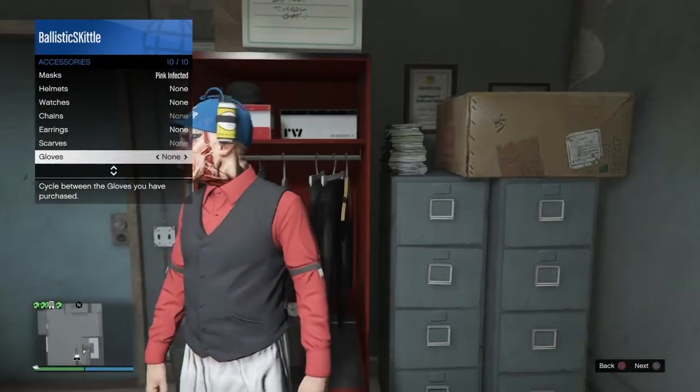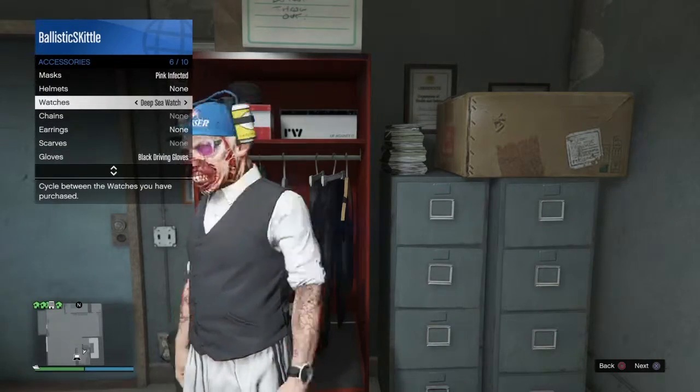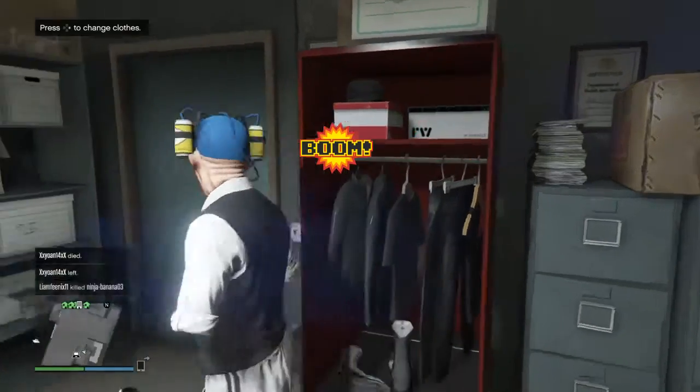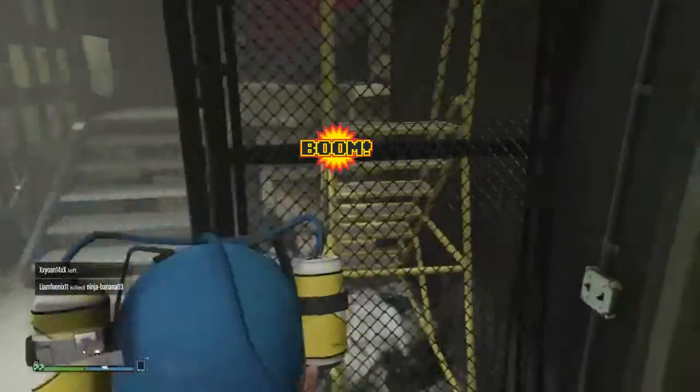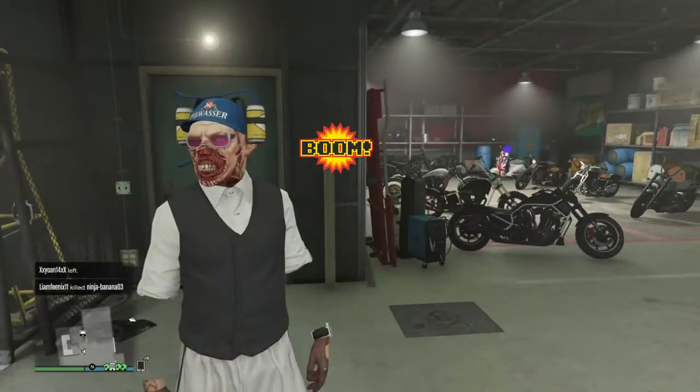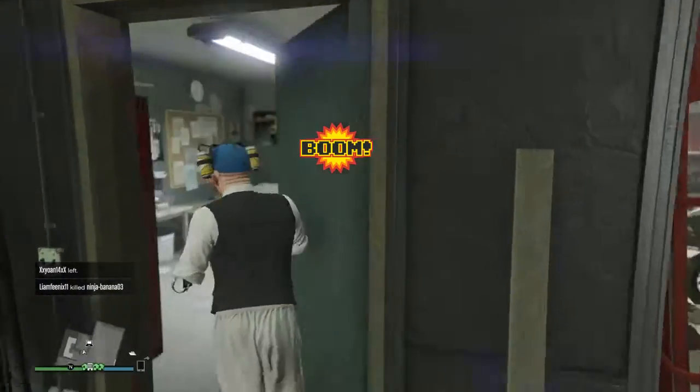Then go to Inventory Style Accessories. Go to Gloves one to the right, Watches one to the right, Gloves one to the right — and then you have invisible arms, guys.